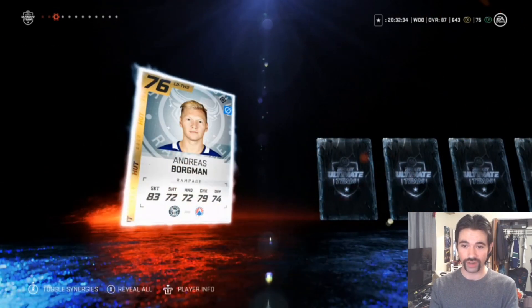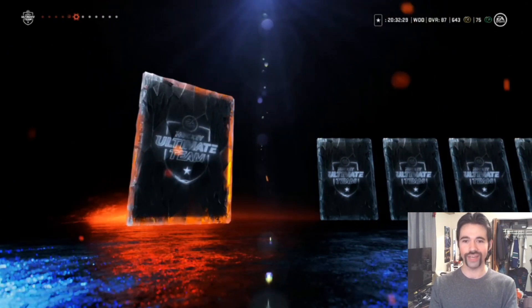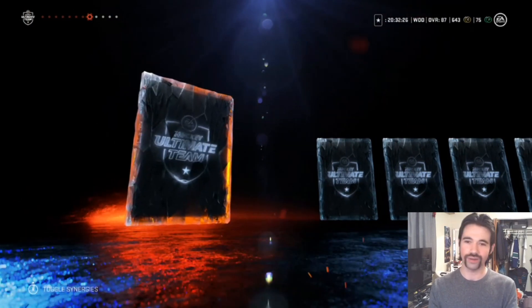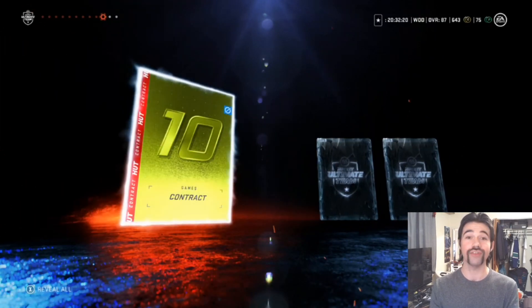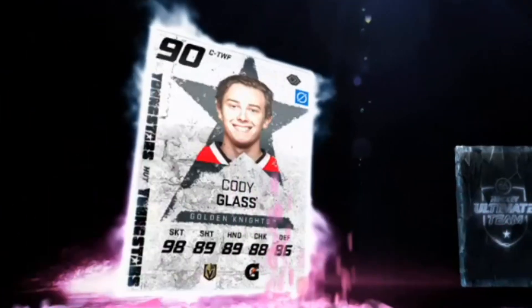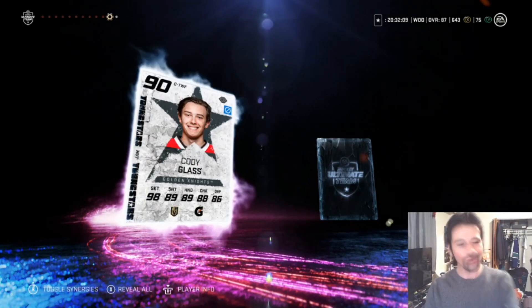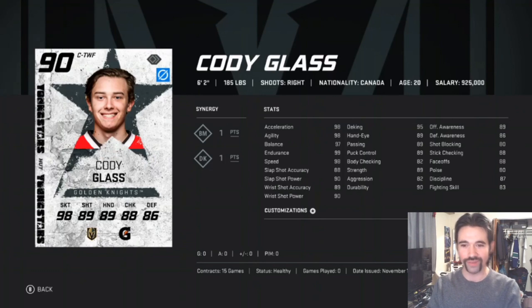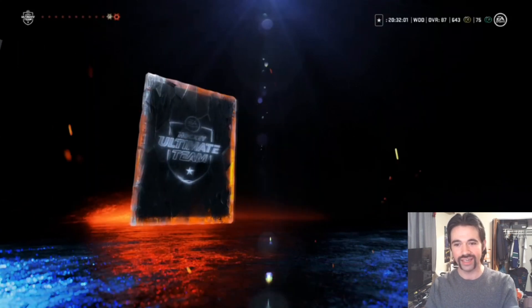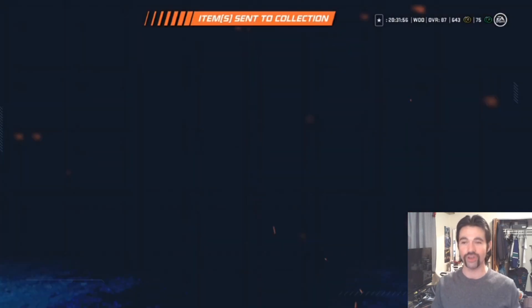Got the gold collectible there — Andreas Borgman. We've got a contract. Where's my Gatorade boy? Show me something cool for the Gatorade — please don't do me wrong EA. Eddie Lack — I hope you're having tacos right now. We've got Cody Glass — that's a sick one! Cody Glass on the line with OV — that's gonna be something. We got the BM, the DK, not too shabby, and then finally we got Jason McKay. Send those to my collection.